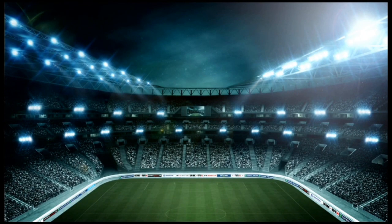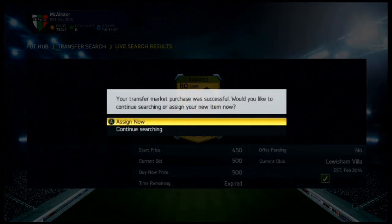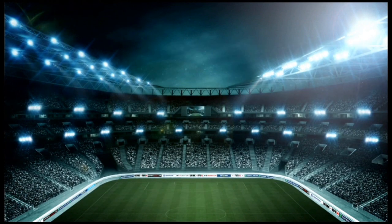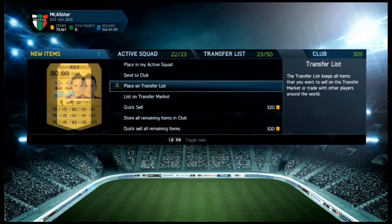Arteta just came up — I'll pick him up. I'd sell him for about 950 coins to a k. Basically you just keep on doing this method — it's such an easy and amazing method. You can make up to about 1k per player depending on what players you pick up.